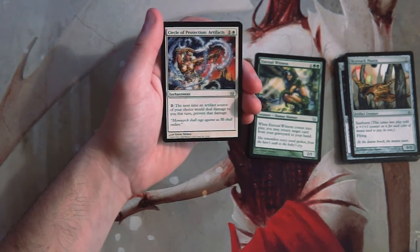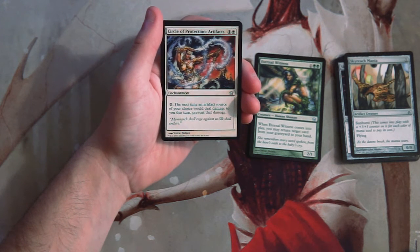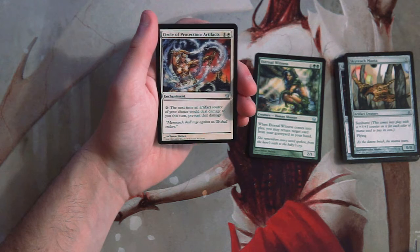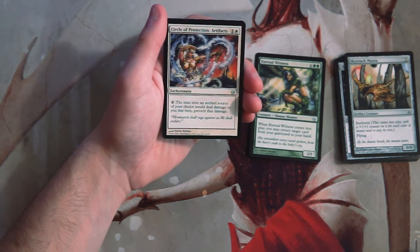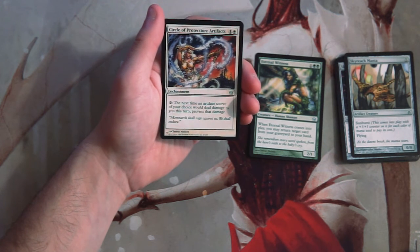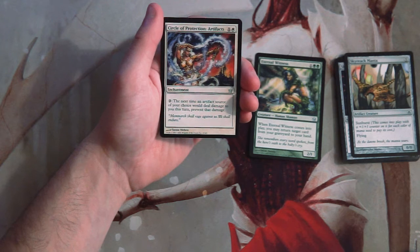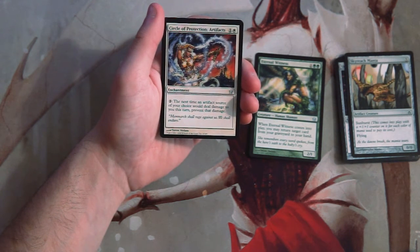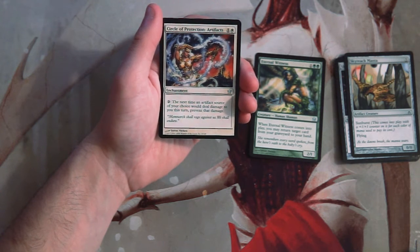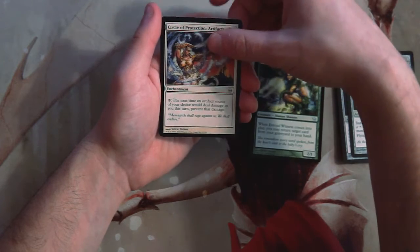Circle of Protection: Artifacts is one and a white for an enchantment. You can pay two, and the next time an artifact of your choice would deal damage to you, prevent that damage. This is actually more useful than it probably seems, since there are a ton of artifacts in this set. But it is a bit conditional — some decks won't have artifacts at all. You could probably mainboard it in this set specifically, but I'd prefer to sideboard something like this in general.